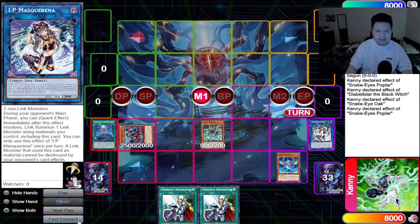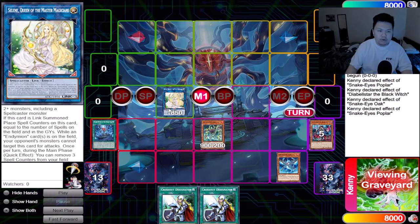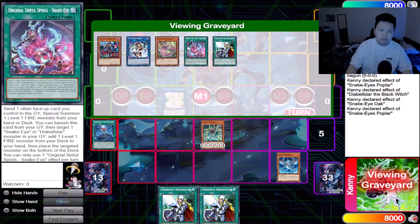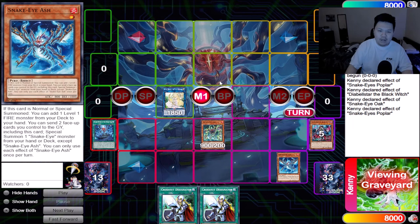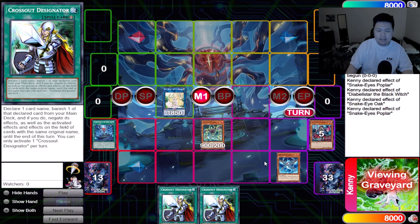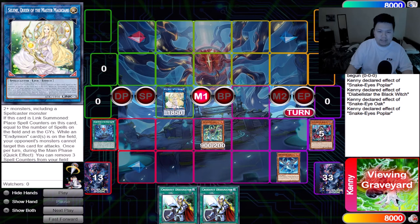Now we send our IP Mascarena away with Diabelle Star — important because Diabelle Star is the only way to make Selene since it is a spellcaster. You might be wondering: don't you only have two spells (Original and Divine Temple)? But no — you actually have three because Snake Eye Ash counts as a spell card towards Selene. So this combo works regardless of what you discarded with Black Witch. Your opponents might say 'you don't have three spells,' but you do because Snake Eye Ash counts as a spell card.